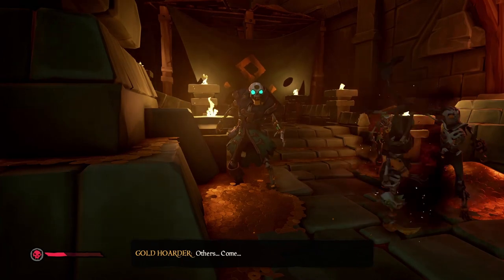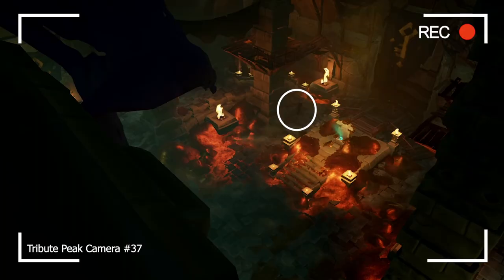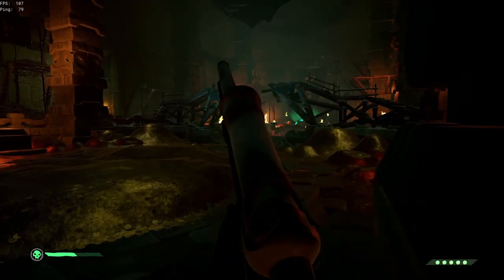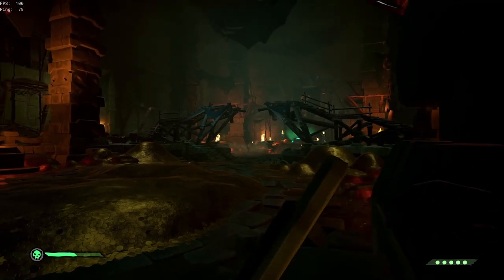If the Gold Hoarder begins to Aggro, his health completely resets, so it is better just to die in order to reset the fight. After the Gold Hoarder goes around the back left pillar, go along the right side of the room. It takes around 37 sniper shots to kill the Gold Hoarder, which is about 2500 HP, but sometimes it takes longer due to hit registration issues and some other mechanic that hasn't quite been figured out yet.